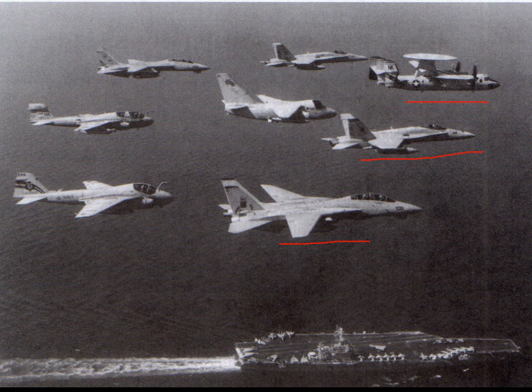This is the E-2C Airborne Early Warning Aircraft. It's the most important aircraft on an aircraft carrier. They typically carry three or four. They're basically aircraft with radars on top. They fly to high altitude, not on top of the aircraft carrier, because they don't want to give away where the aircraft carrier is. They coordinate all of the interceptions against incoming missiles and incoming enemy aircraft.